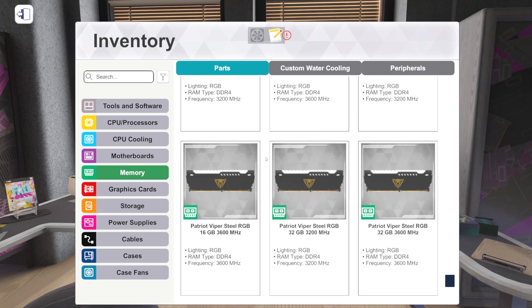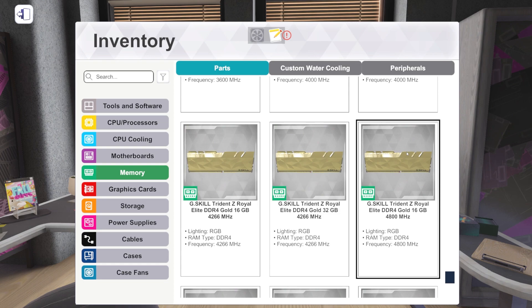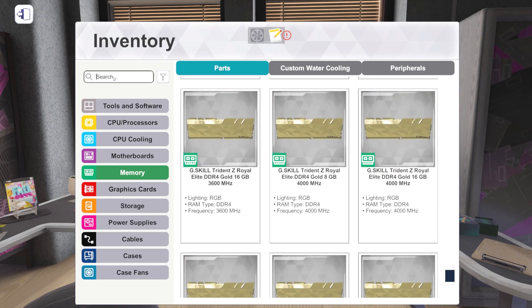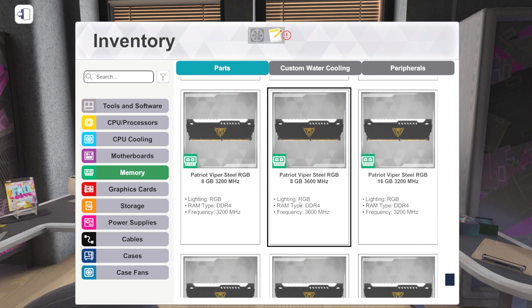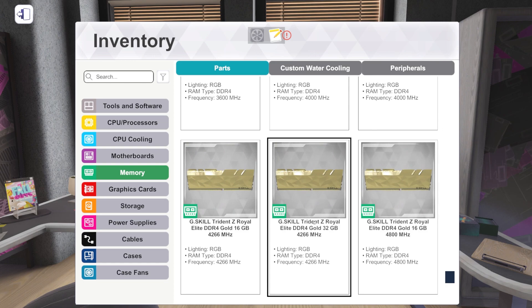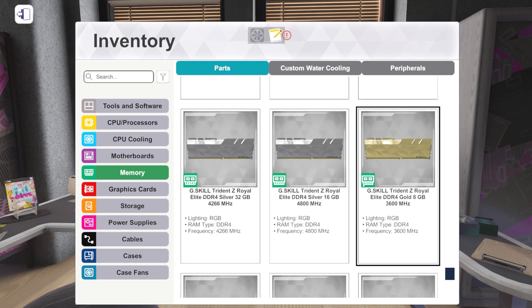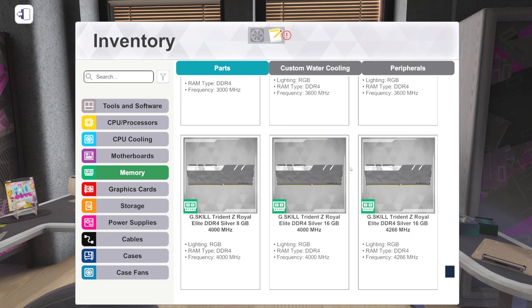We've got Patriot Viper Steel Series RGB in 32GB and 16GB configurations. Then — the Trident Z Royal Elite. It's not just Royal, it is now Royal Elite at 4,800 MHz. And we've got new Corsair Dominator at 4,000 MHz. So I lied — we do have some exciting speeds. We have new 4,800 MHz kits tying our existing fastest RAM. The G.Skill Trident Z Royal Elite comes in gold and silver at 4,800 MHz, 32GB kit at 4,260 price — some very glammed out RAM.